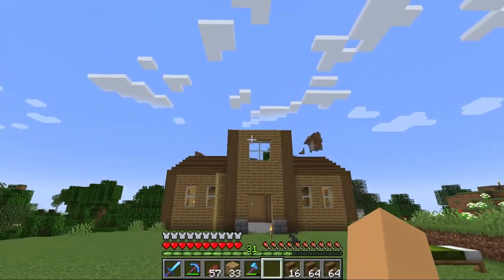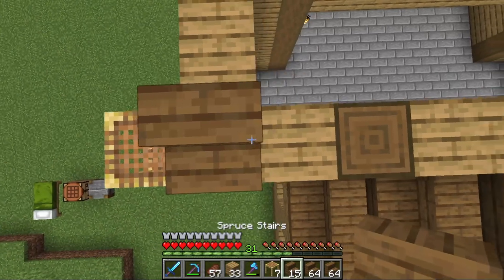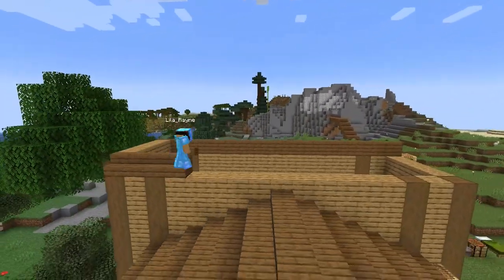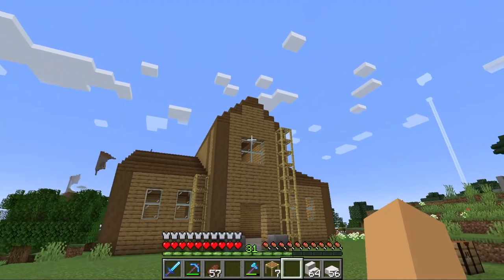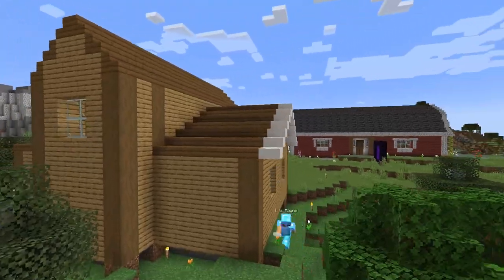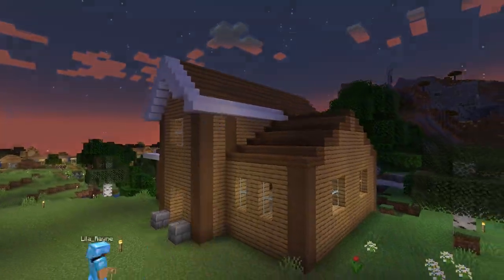I finished the other side, so now I think I'm going to do the upper middle part, which I think is called a dormer — correct me if I'm wrong. Let's head up there. Now that we've got the upper dormer, let's take quartz blocks and add them to the edge of all of the roofing to make it look like there's a white trim.